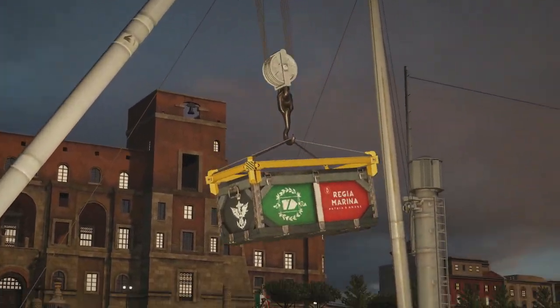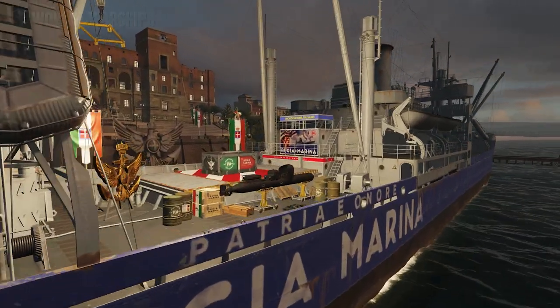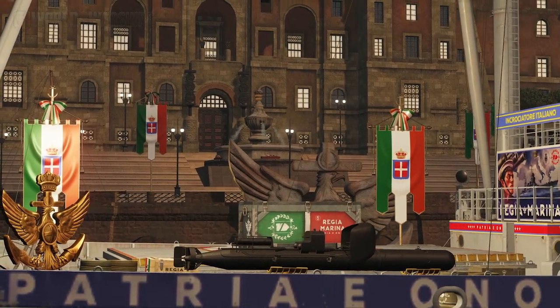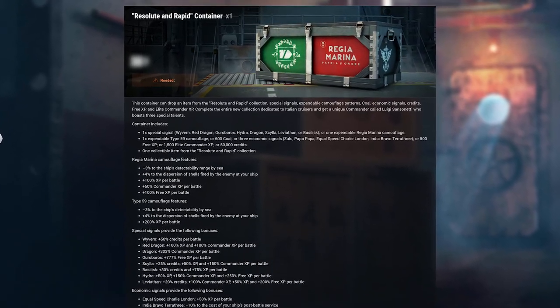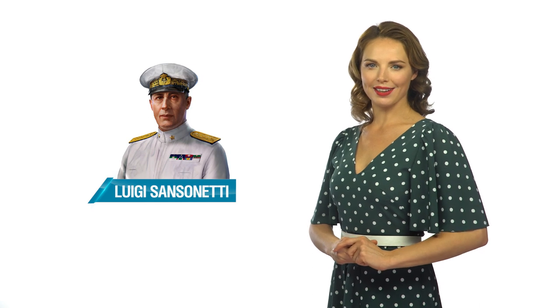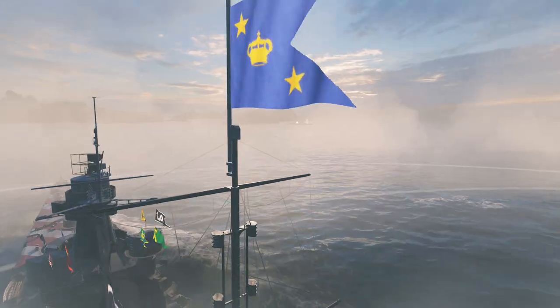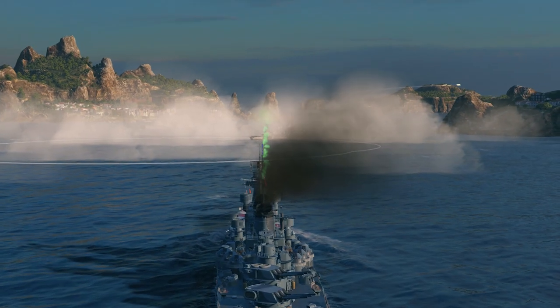Elements of the collection can only be found in Resolute and Rapid containers during Update 0.8.10. The elements won't drop from daily containers, but don't get discouraged if you aren't able to gather the entire collection in time — the new Italian containers will become available in the Armory for coal in a future update. Luigi Sanzanetti has improved expert loader and torpedo acceleration skills, in addition to three unique talents. Just as with other unique historical commanders, a ship helmed by Sanzanetti will be decorated with a Gaidan and have colored shell traces. Each time one of his talents is activated, a signal flare will be fired.